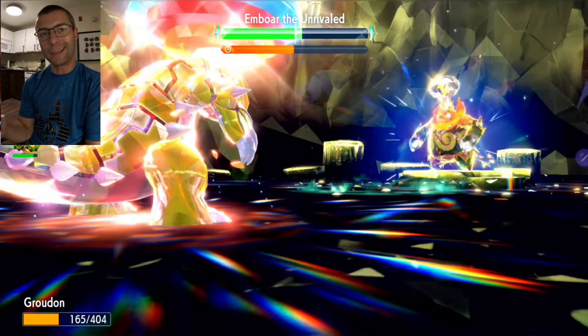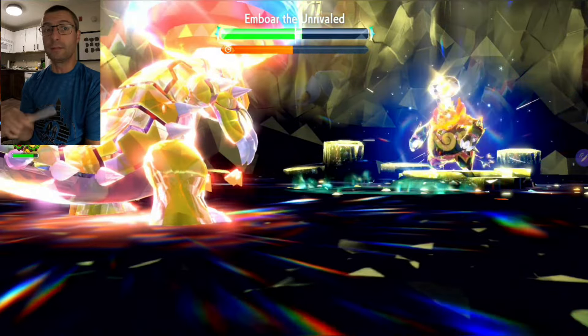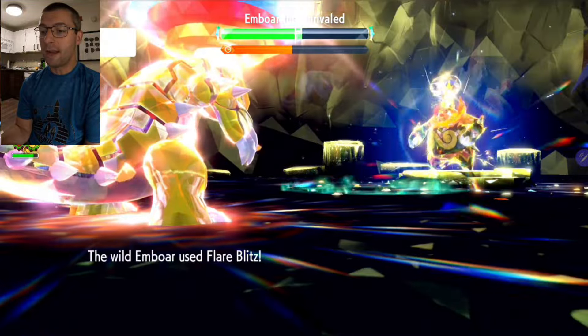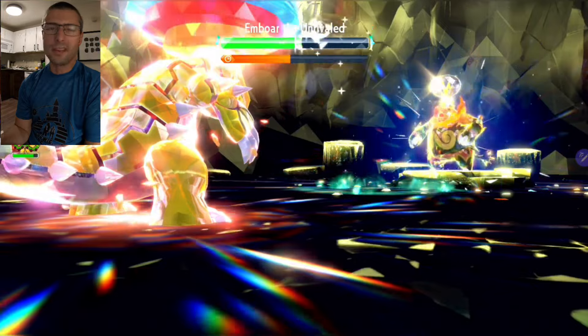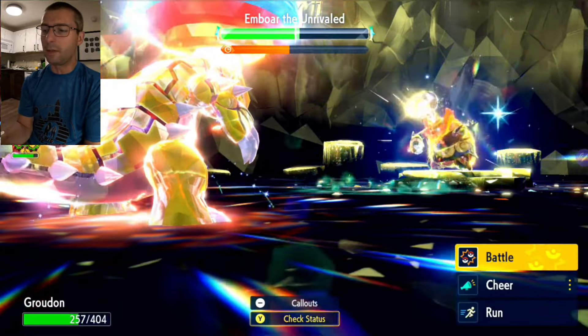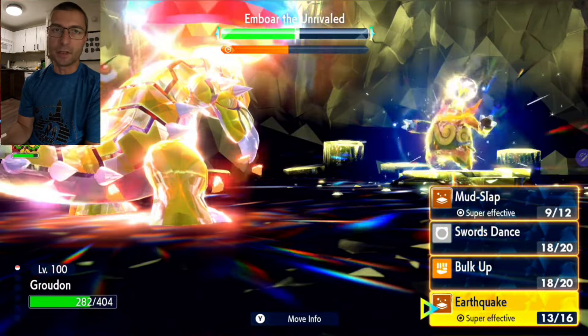One more Earthquake and we'll break that shield. When the shield breaks, you get a free move, so we'll do even more crazy damage at that point. He cleared his stats. Also, the sun wore off — it wears off after five turns from Groudon's Drought ability. By this point the sun's gone, so Flare Blitz is doing a lot less damage.